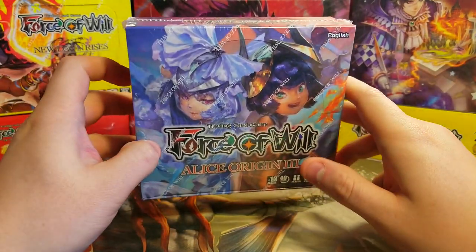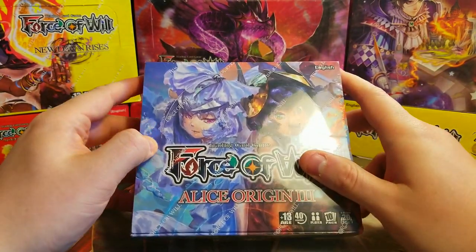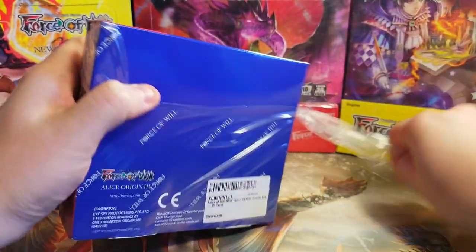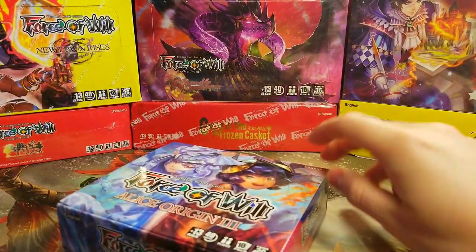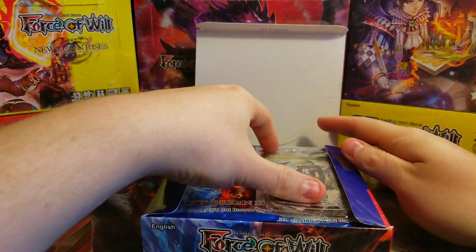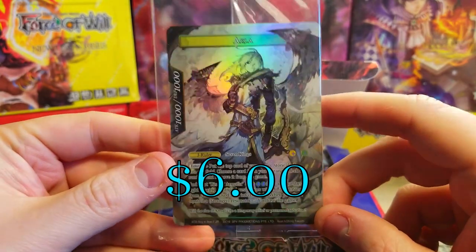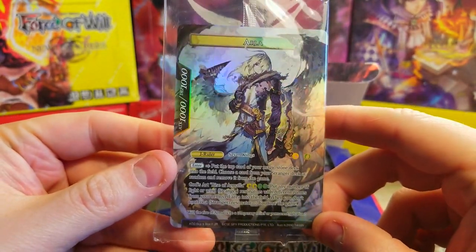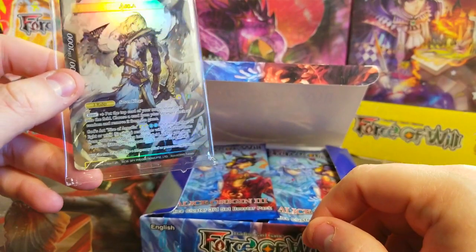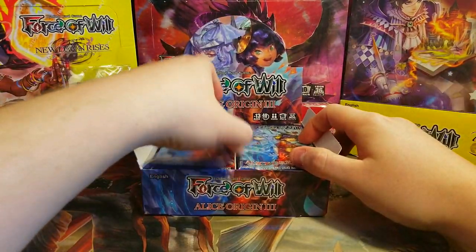It does come with a nice promo box topper card — you can get one of three J-rulers. I'm hoping to get Arla because he looks really sweet. Let's open this thing up. Plastic off and this nice little mini box — boom! Look at that, straight on top we got Arla as our box topper! Yes, that is fantastic, definitely the one I wanted. He looks really sweet, I think he's the best one you can get. We'll leave him sealed for now and set up our box.